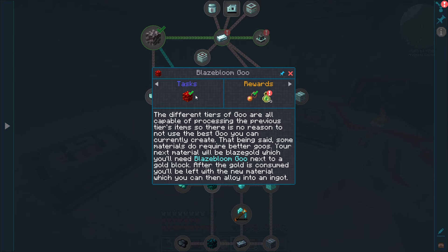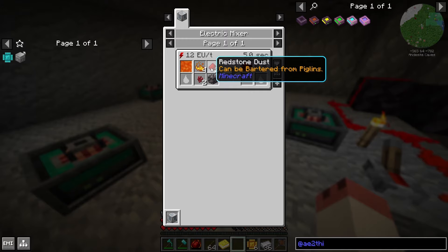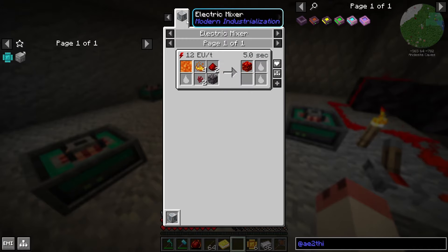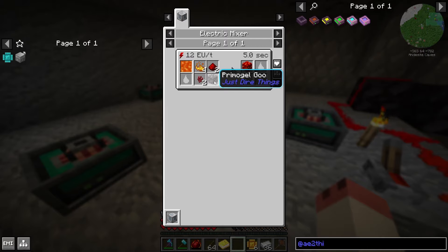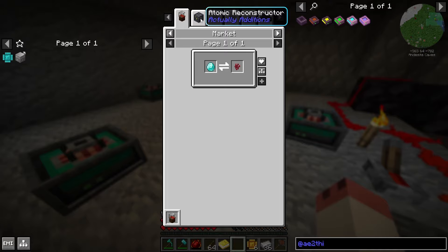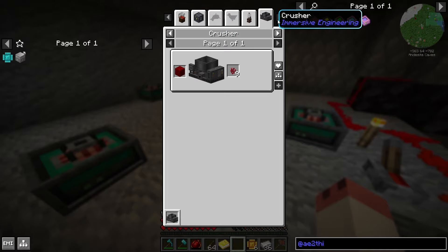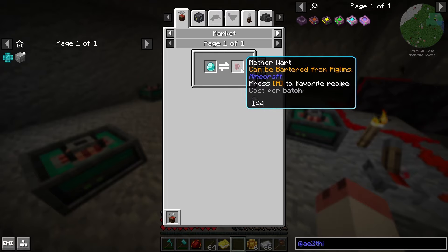For Blaze Ember and Blaze Gold, you'll get those from Dyer Technologies. Following Primagel Goo brings you down to Blaze Bloom Goo, which gives you Blaze Gold and Blaze Ember. Blaze Bloom Goo is made simply using an electric mixer with redstone, Primagel Goo, and Nether Wart — we had to find Nether Wart in the nether fortress, which we'll get into.